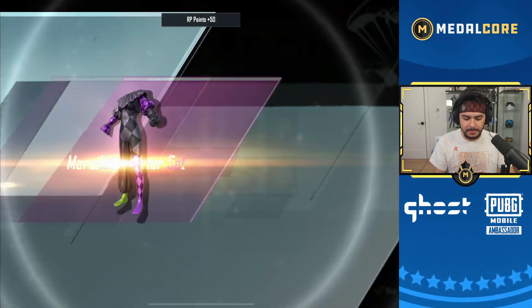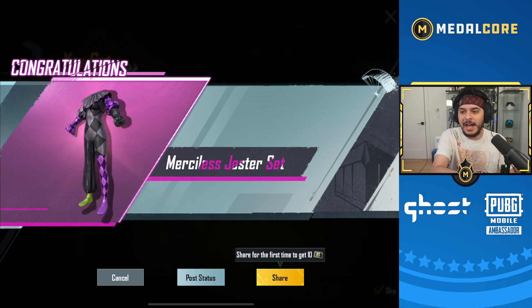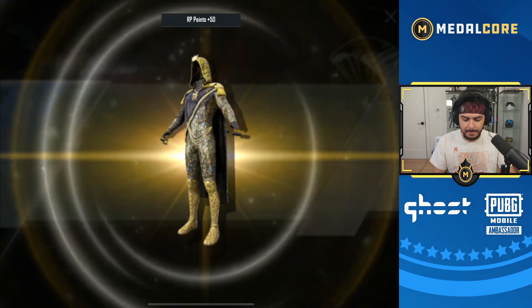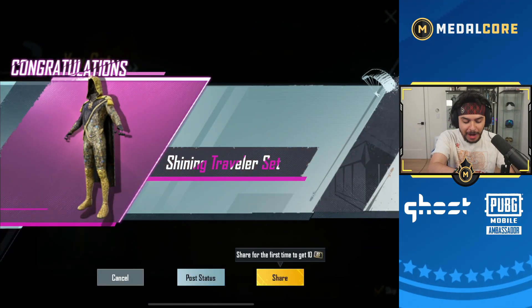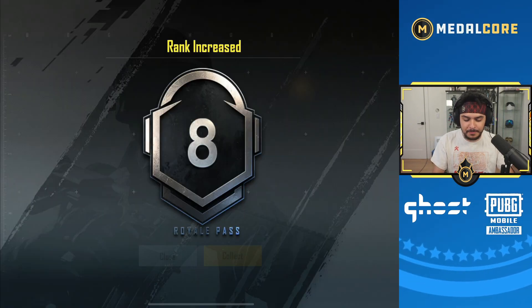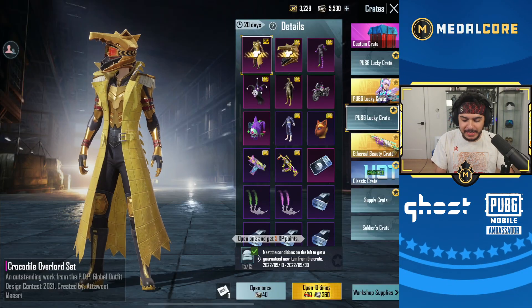All right, let's keep going. We got one — okay, I wanted that. If we're going to get a full set, I'll take the Jester set. And this one's called the Shining Traveler set — this one is sick, I will take that. Finally, all the legendaries that were missing, we're finally getting them.